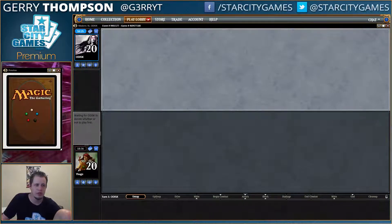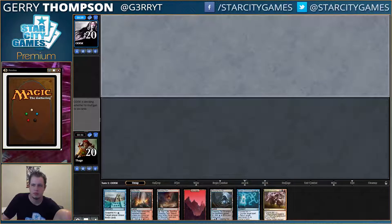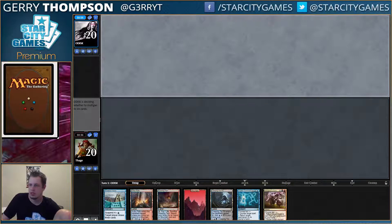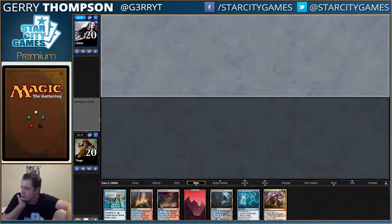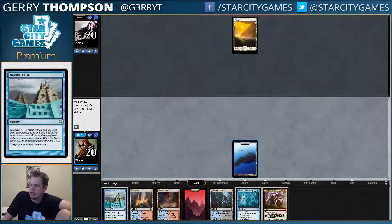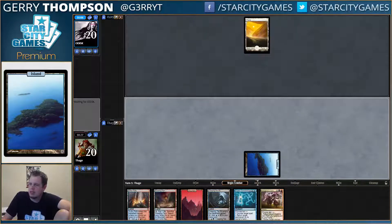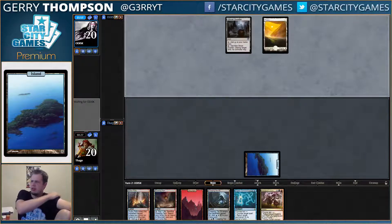It sounds pretty slow, but can't really turn down Turn 1 Ancestral. That's not who I am. All right, so we got a bunch of basics — it's not really the best. Generally, like, getting value off our opponent's Paths and Ghost Quarters.